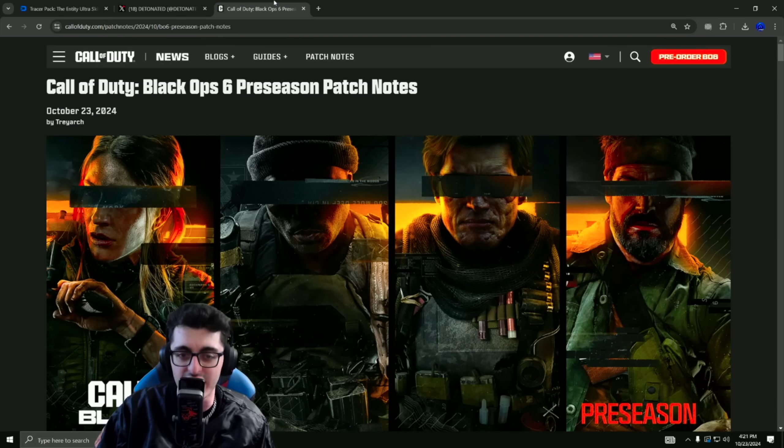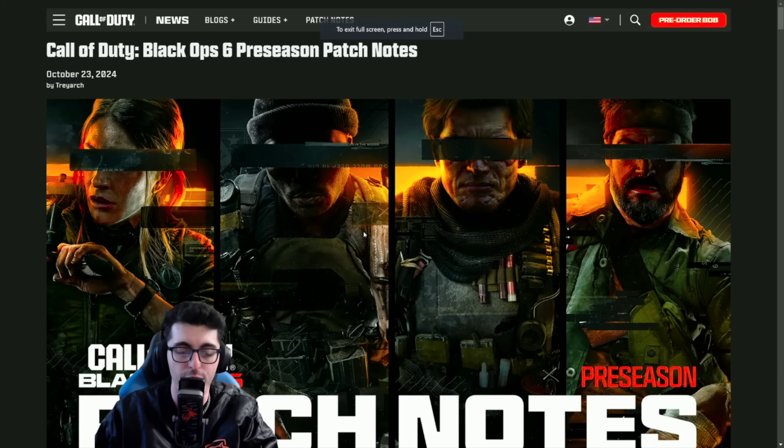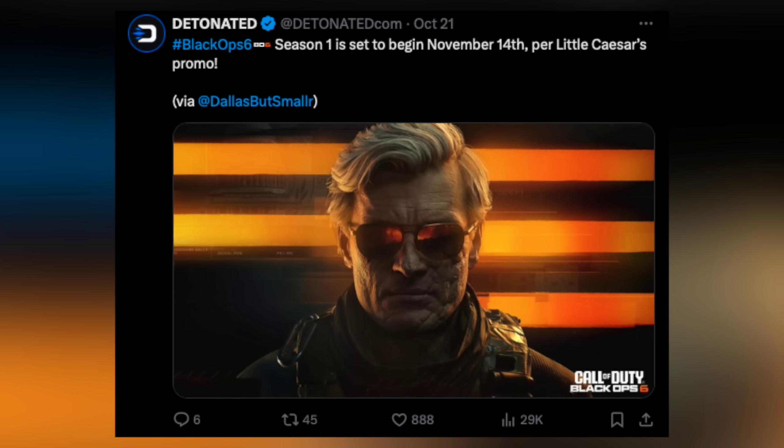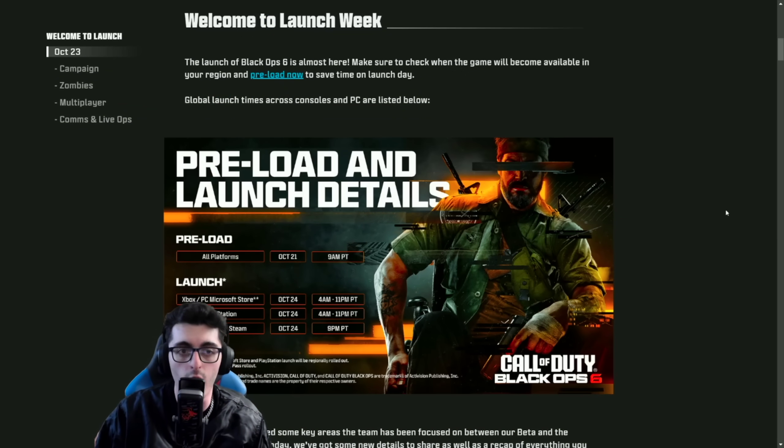Jumping right into our pre-season patch notes — it's been rumored that Season 1 is going to be dropping on November 14th, according to Little Caesars. So these are going to be the very relevant patch notes that are going to be in effect for at least the next three weeks. So jumping right into things, welcome to launch week.